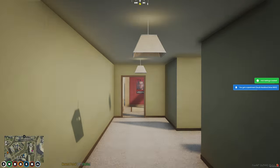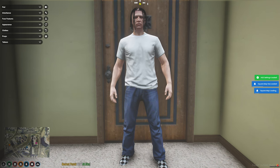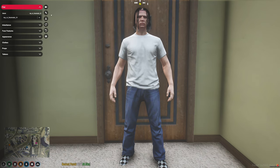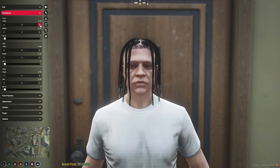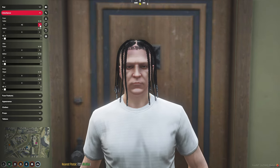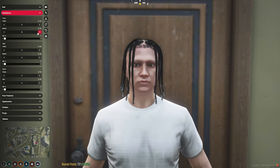We went ahead and picked a place to start — this is gonna be our apartment. Here you characterize your character and give them a unique look. I do recommend going through all of the options. This is gonna be my Jason Cassidy character — if anybody knows who Jason Cassidy is, you know what he's gonna look like.